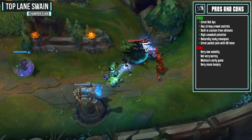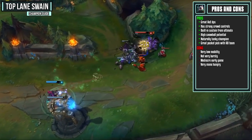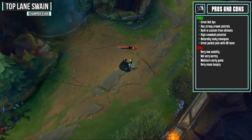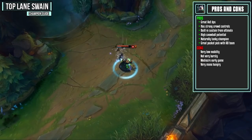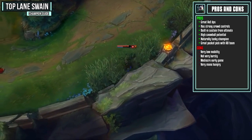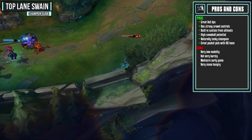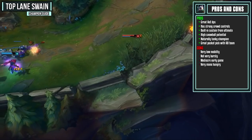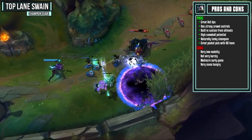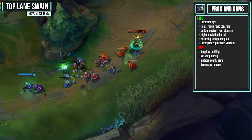Swain is also a really strong pocket pick if you have a full AD team — you can always pick Swain and add some nice ability power. However, Swain really lacks mobility; he doesn't have anything in his kit that gives you movement speed or a gap closer, so you're going to get ganked a lot. He has a pretty mediocre early game because he is a very mana-hungry champion and really needs his ultimate for sustain. His damage mostly comes from damage-over-time abilities, so he's not bursty at all — though if you get your combo off on a squishy target in the late game, you'll still kill them in about two seconds.